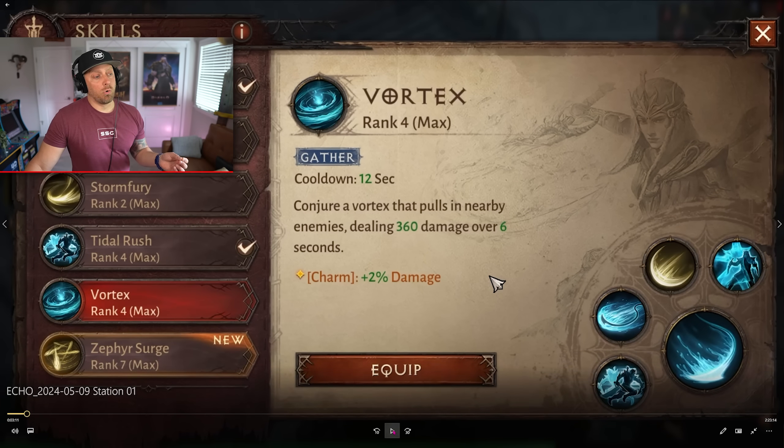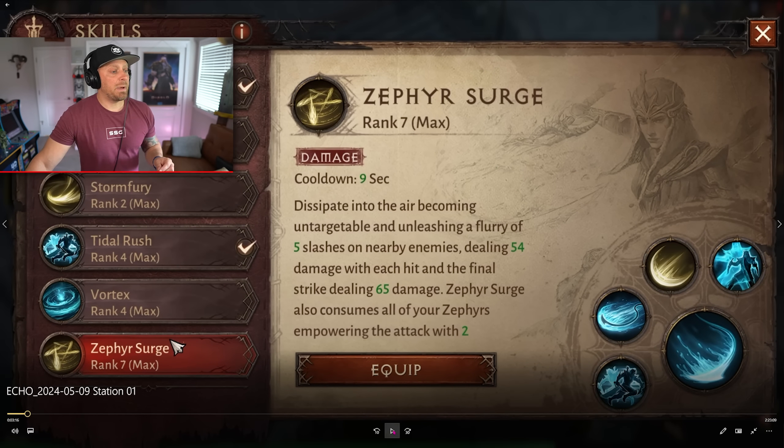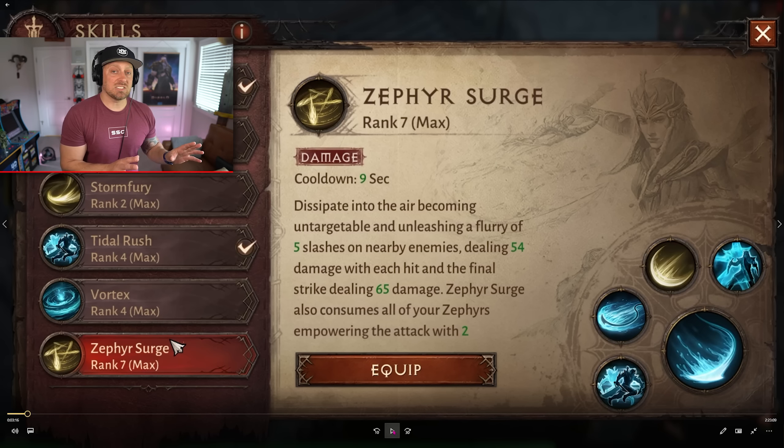Vortex: conjure a Vortex that pulls in nearby enemies, dealing 360 damage over 6 seconds. Zephyr Surge: dissipate into the air, becoming untargetable, and unleash a fury of five slashes on nearby enemies, dealing 54 damage with each hit and the final strike dealing 65 damage. Zephyr Surge also consumes all of your Zephyrs, empowering the attack. This is an amazing skill — it's one of my favorites from the class, and one you'll see throughout the gameplay quite a bit.